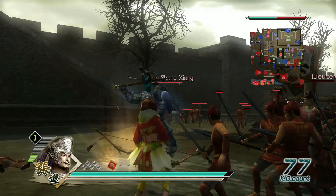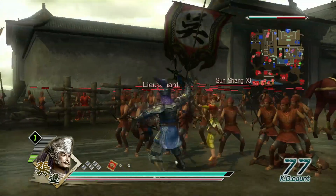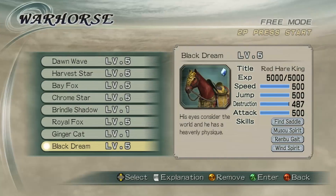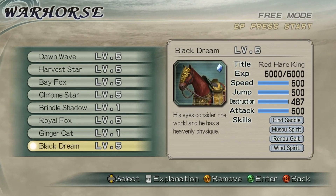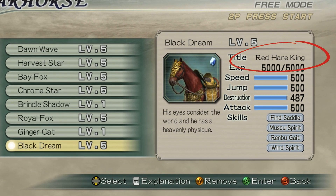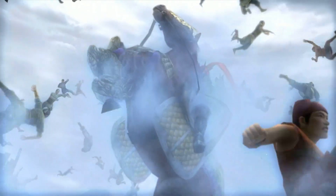It's also important to note that none of the horses in this game are actually called Red Hair. The mounts are all randomly generated by the looks of it, so they'll all have random names. In this case, my horse's name is Black Dream. However, as you can see, his title is Red Hair King — this is Dynasty Warriors 6's equivalent of actually having the red hair mount.